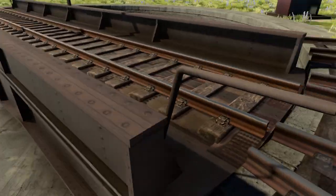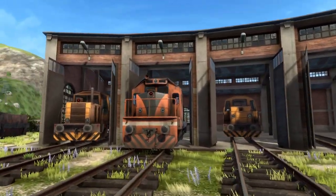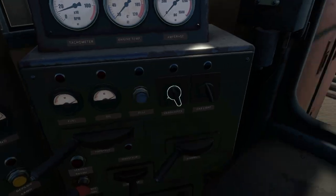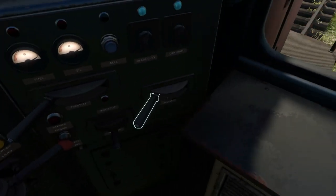Alright, I'm going to move the turntable around and we'll just take this thing for a little stroll down the line. Everything else is pretty much the same: lights, cab light, train brake, independent brake, throttle, reverser.